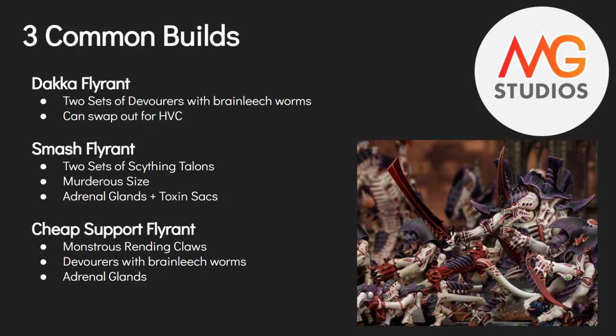Third is the cheap support Flying Hive Tyrant. Similar to the DACA one but trimmed down — he has Monstrous Rending Claws and one set of Deathspitters. You could optionally add Adrenal Glands and Toxin Sacks depending on how cheap you want him. He's really there for support: shooting, providing synapse, charging when needed, and casting psychic powers. This build comes in under 200 points — around 180 — and the Rending Claws are still no laughing matter in combat, and can still cut through Space Marines.